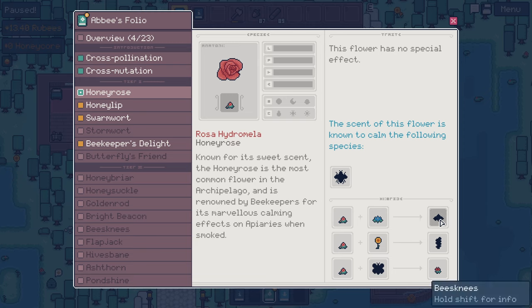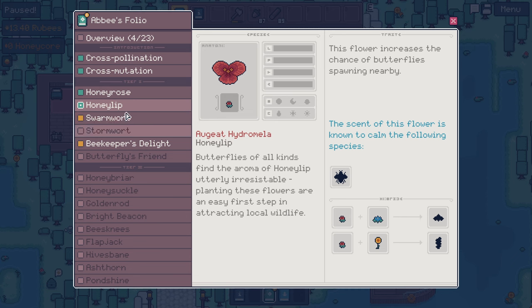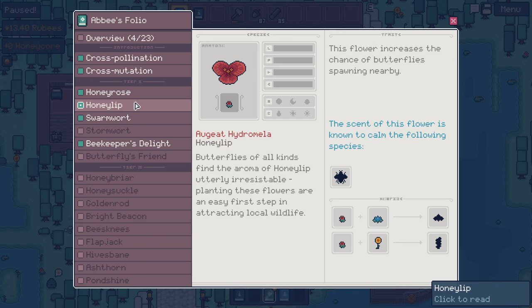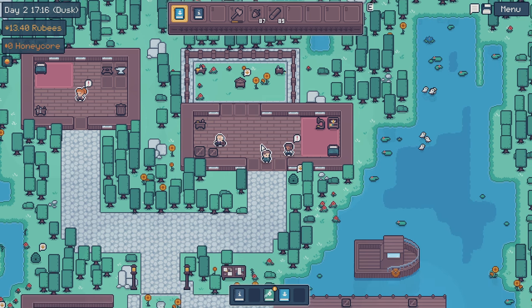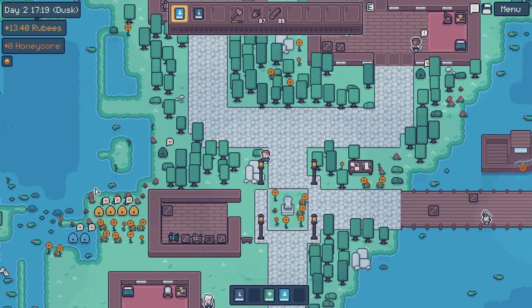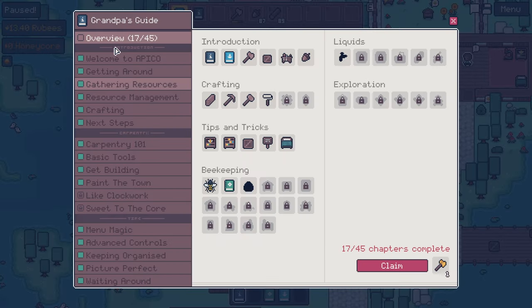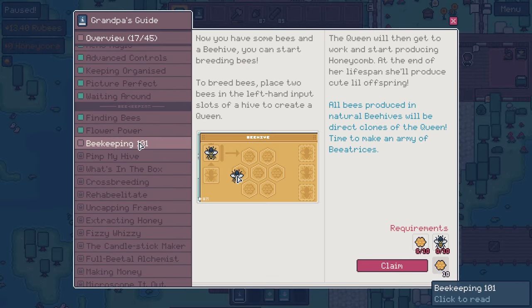Oh, and then it tells us what we get. We mix these together to get some bees' knees. And then we mix these two together to get some goldenrod. So there's all the stuff we need to know about the flowers for now. Beekeepers delight - this flower has no special effect. Honey lip - where did I get this from? I don't even know if I've found any honey lip. Anyway, that's besides the point right now, because we are trying to do beekeeping 101!